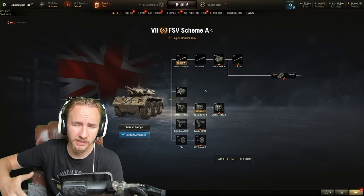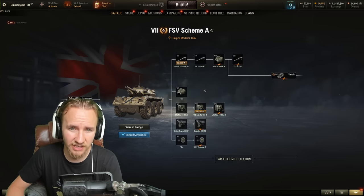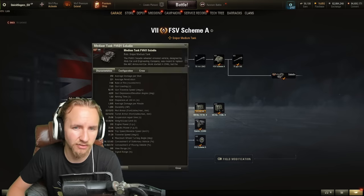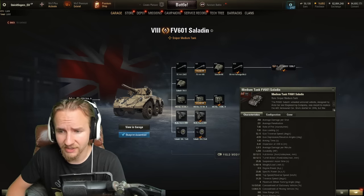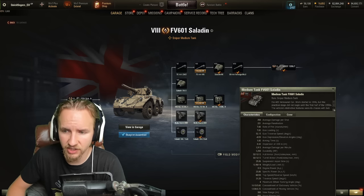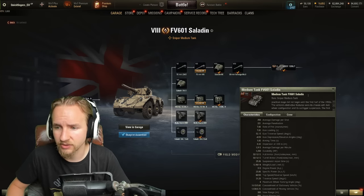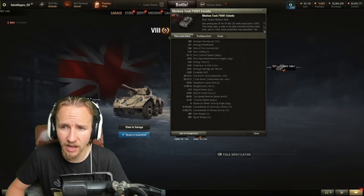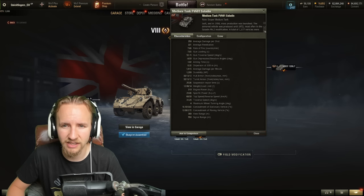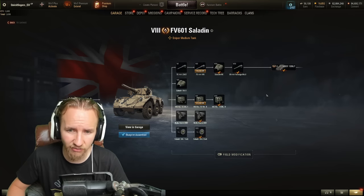Now let's look at the Saladin. The FV601 Saladin was a wheeled armored vehicle designed by the Alvis Car and Engineering Company to replace the AEC Armored Car. Work started in 1946 but the practical stage didn't begin until the first half of the 1950s with its distinctive 6x6 wheel configuration and outrigger suspension. The first two prototypes were produced in 1955, mass production started in 1958, and a total of 1,177 vehicles were built until 1972, used in the Middle East and Africa.